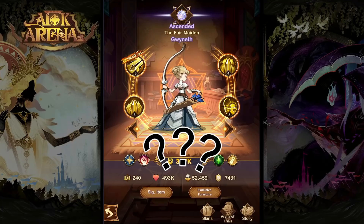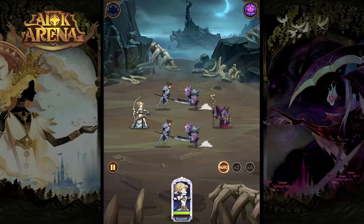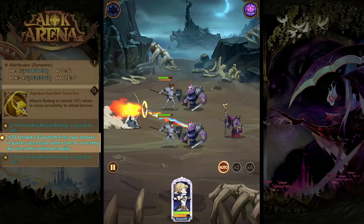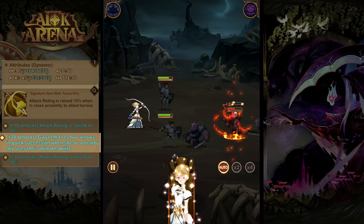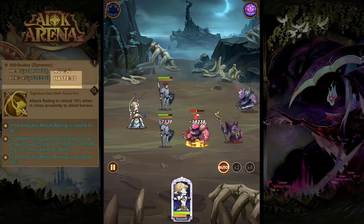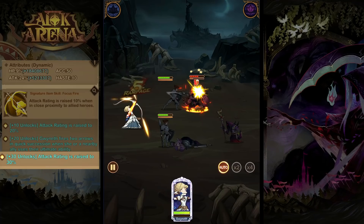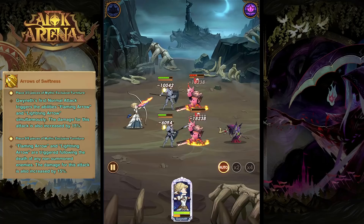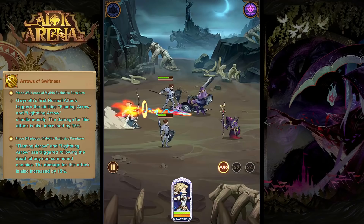With that out of the way, we ask the question: is it worth investing in Gwyneth? The better question is how much is it worth investing in her. She's a fantastic hero; however, she doesn't require full investment to be really functional. For her signature item, a really good upgrade is level 20, allowing her to get those extra shots off. If you want to go one step further, level 25 gives her increased haste, allowing her to attack more often, which really does buff her damage — so you don't need the level 30 SI to be functional, but level 25 gives a great buff. As for her furniture, Gwyneth can work very well with zero furniture investment because furniture just guarantees her some Flaming Lightning Arrows, which you can retry in campaign and tower stages. However, in PvP it's a nice one to pick up since you don't get those retries.